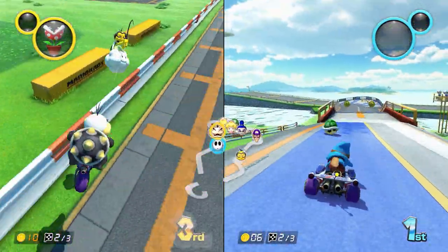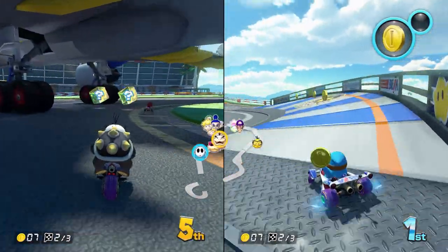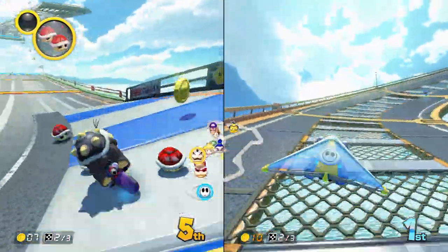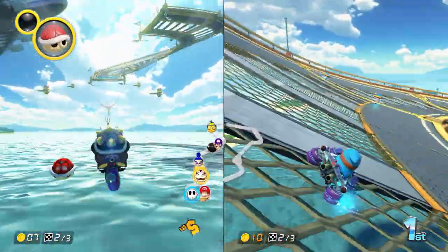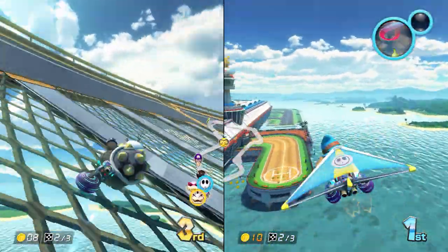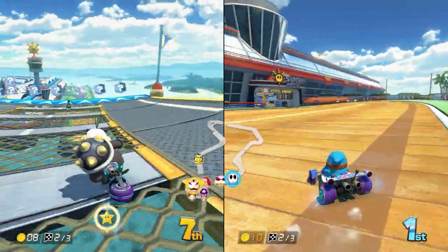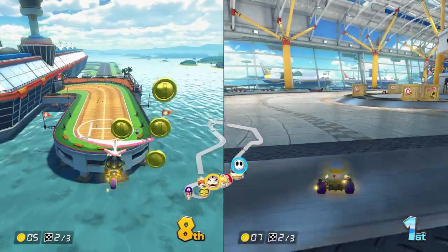Morton keeps going — he picked up a lifeline and now he's in fifth spot. Looks like Mario just passed. Shy Guy's still in first place and Morton's in fifth, throwing some bombs. Coming right up the middle of the track — oh, he hit the wall again, now in sixth place. He got swept by lightning again — something's not going his way.